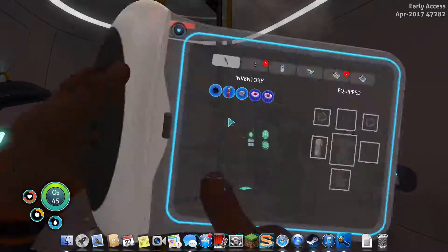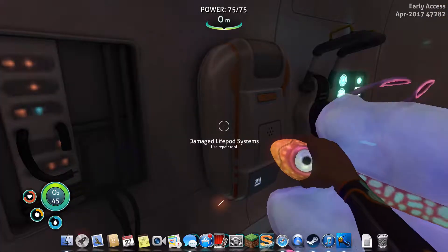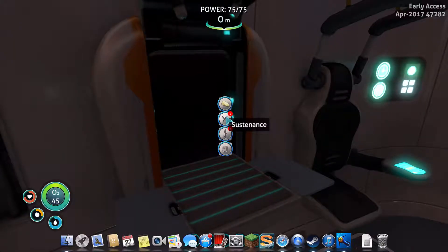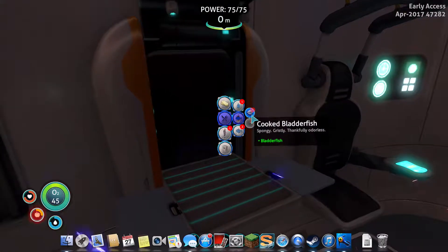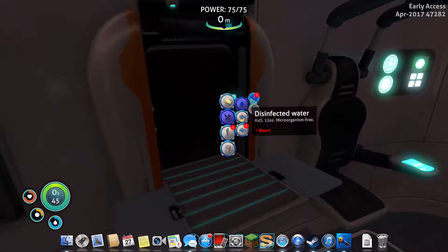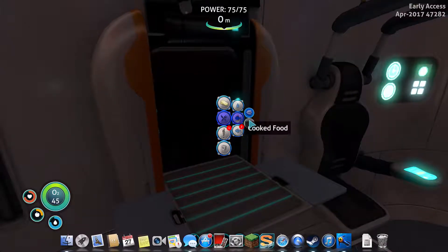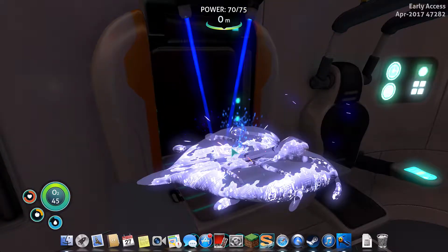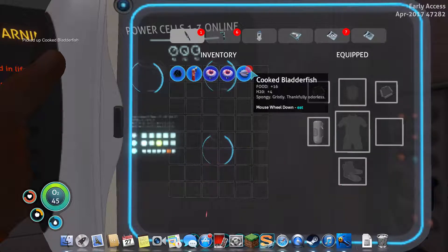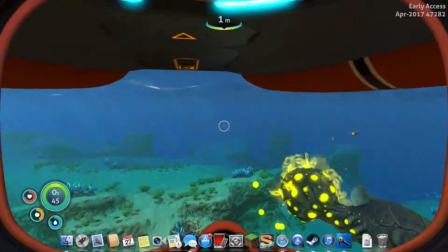Anyways, do not just eat this fish right away, because I think it will take away some of your health. Now, what you want to do is go to the fabricator — go to Stubs, or whatever — and then what you could do is cook a bladder fish or make filtered water with a bladder fish. Now, you're going to need food right now, because your water is pretty good. Why you should cook a bladder fish is because it not only gets rid of your hunger.